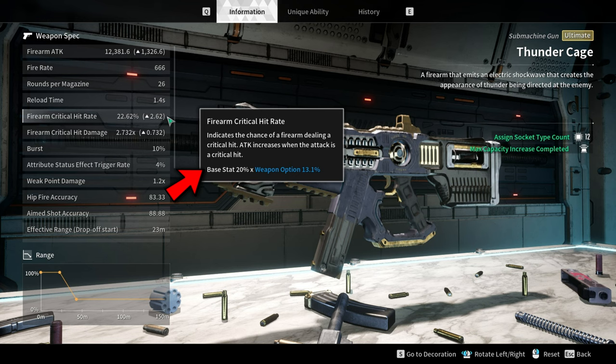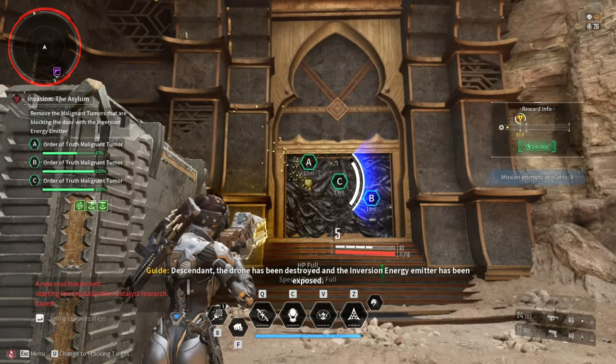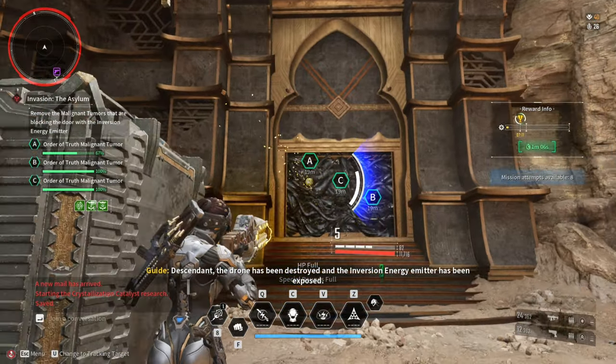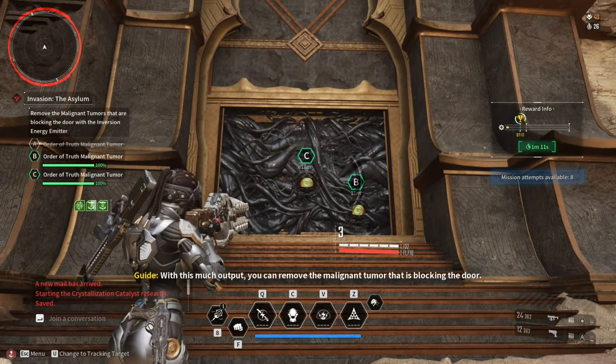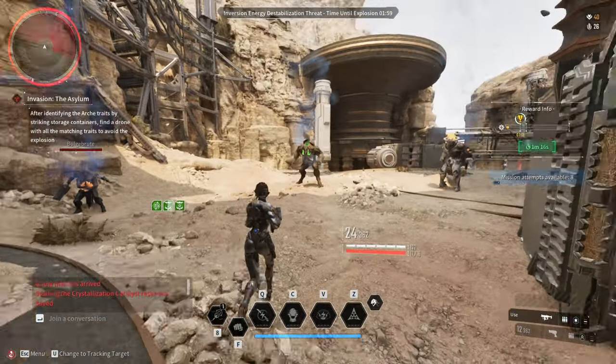The base critical hit rate of this weapon is 20%. Using the two modules increases the base critical hit rate from 20% to 36%. It is highly recommended that you use a descendant with abilities that can improve your critical hit rate — for example, Balbi with a transcendent module called Supply Moisture, which adds a flat 20% critical hit rate to any weapon. This means if your weapon has a critical hit rate of 36%, it will add a flat 20%, totaling to a 56% critical hit rate.